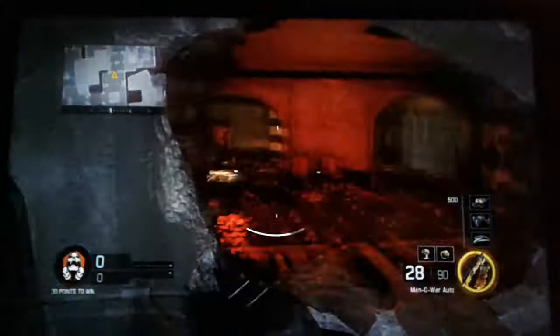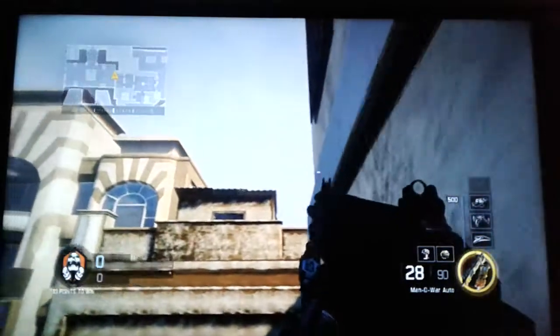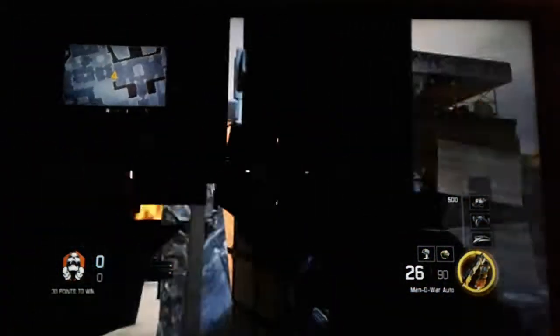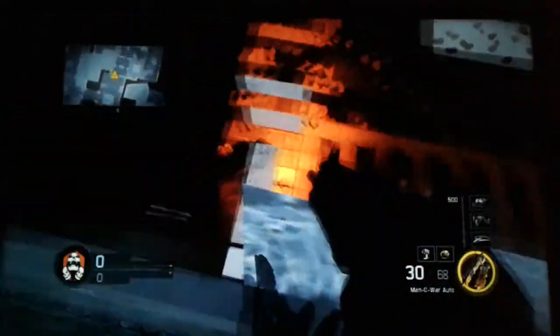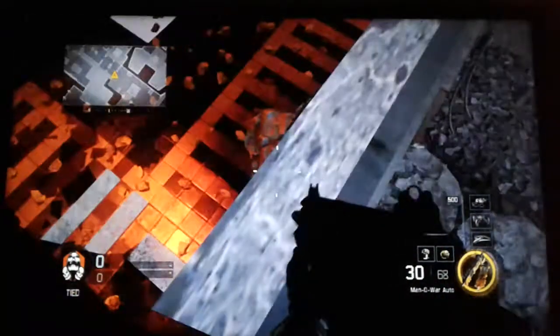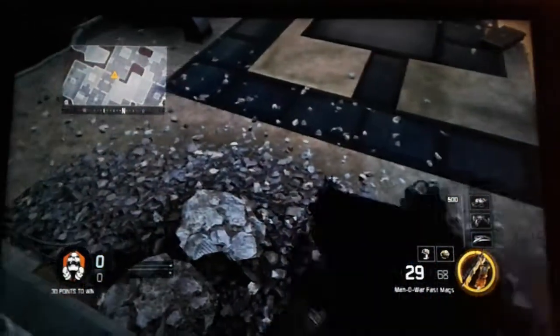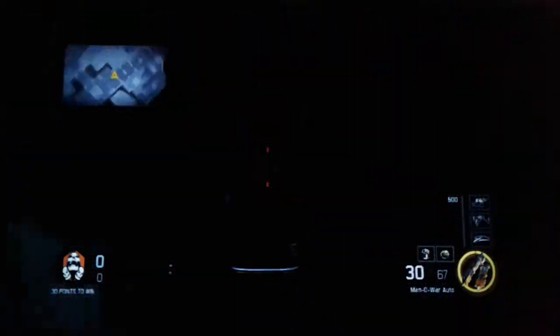There's also another glitch literally right here, which is pretty convenient. It's the same technique as the other stuff. There we go — now you're in here. It's another one of those useless glitches, but it's kind of cool. They can see you clear as day in this thing — like half your body is sticking out of the wall. But you can get into the wall fully where you can't die at all. Show off sometimes.